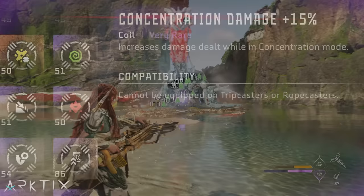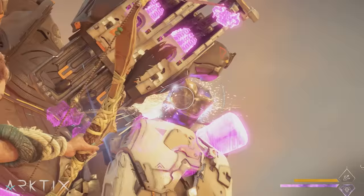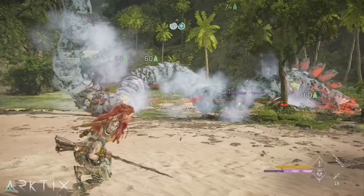If you don't have enough copies of the purple and gold coils you see in this video, you can fill in with blue or even green versions for now. The 15% concentration coil might just be the most versatile coil in the game because it's so easy to trigger and it boosts pretty much every type of damage: impact, tear, explosive, elemental buildup, knockdown power — you name it.